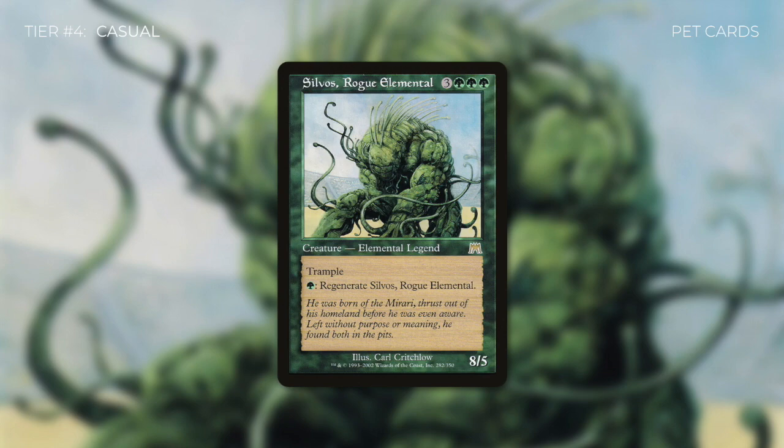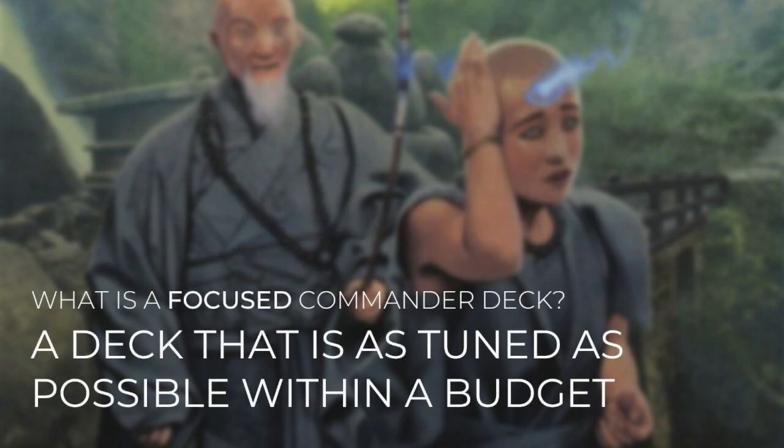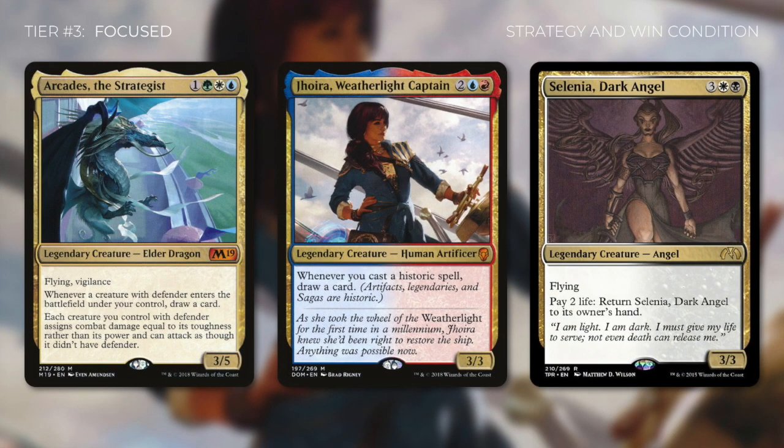Now that we've defined and given some examples of a casual commander deck, let's go on to the next tier — tier number three, which is the focused tier. Here at the Commander's Quarters, this is the tier that we build our decks at. A focused commander deck is a deck that is as tuned as possible within a budget. These decks revolve around a strategy and a way to win.